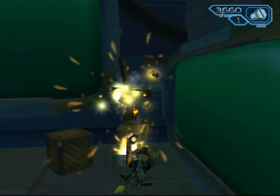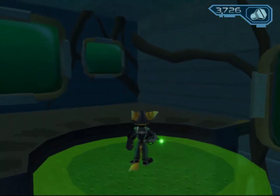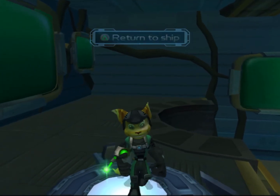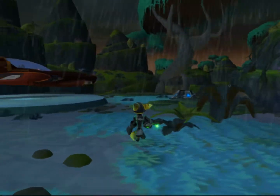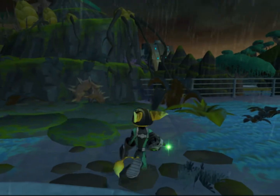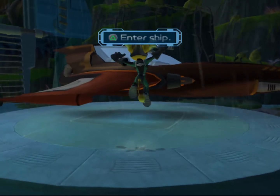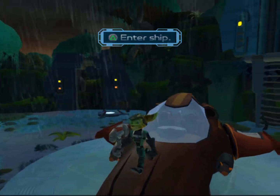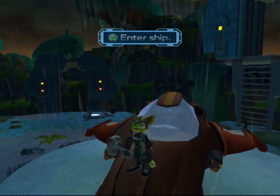Goes to show how commercialised this universe is — live death arenas. Mr. Fizzwidget didn't really seem to care that this whole place had been wrecked by the thief, but nonetheless it has been. We can enter the ship and move on to the Maktar Resort, which we will do next video. As a bit of a bonus, pay close attention to what Mr. Fizzwidget says, because half the time he tries to use a long word it doesn't come out right and ends up being silly. Thank you for watching, and see you next time right here at Conflux Games.